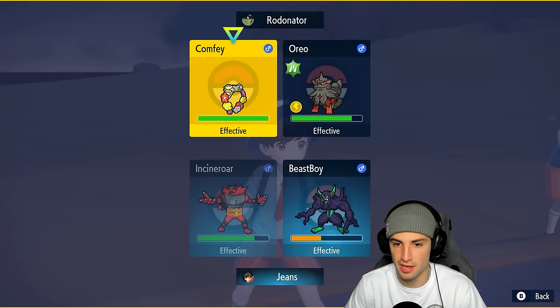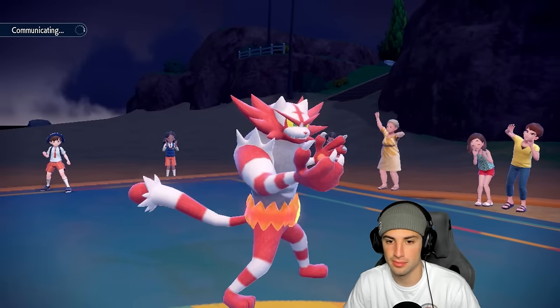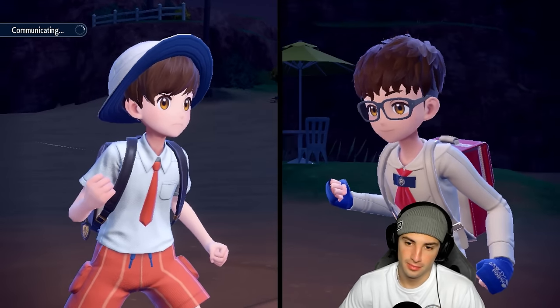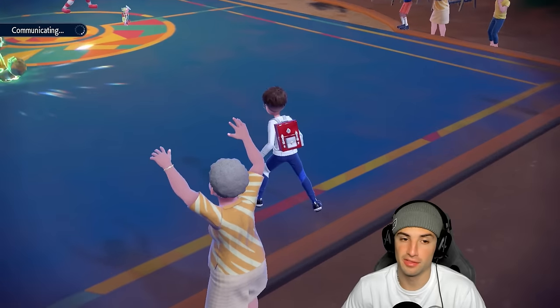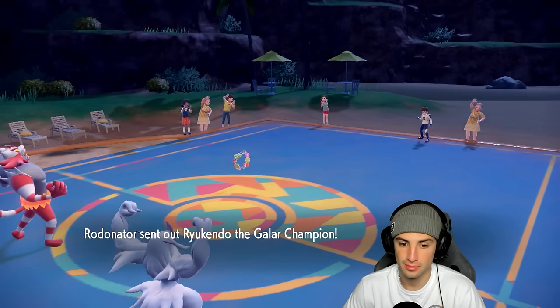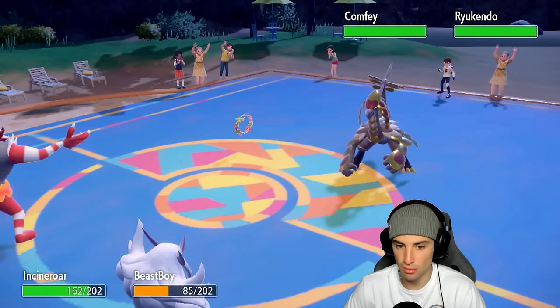Comfey is looking a little scary. I'm going to Fake Out and also Paralyze it. Maybe I should have set up Light Screen instead, but I'd rather just Paralyze it — Comfey is doing a lot of work to us. He withdraws, that's why we're going after Comfey. He sends out who? Kommo-O comes out here.